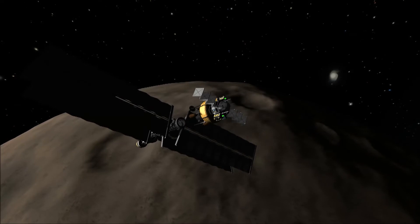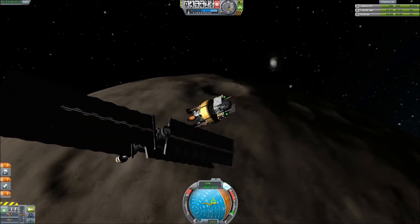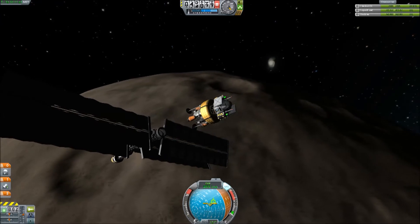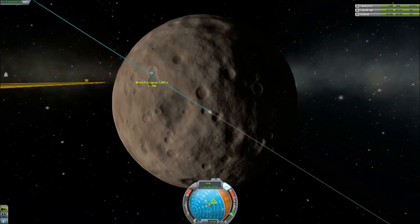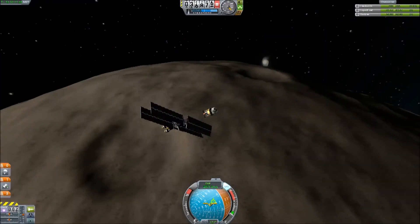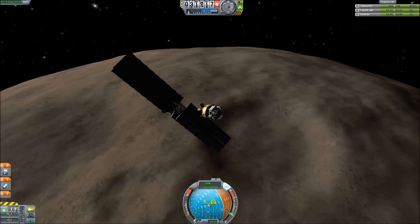This lander module on the top does have the delta-V to land in normal circumstances — I have tested it on the moon and so on — but I'm coming in at nearly 3000 meters a second and I don't have that sort of delta-V. I could probably kill a thousand and a half.